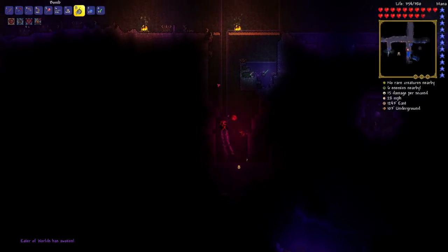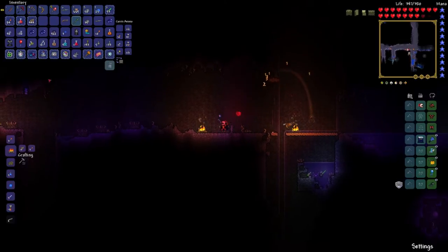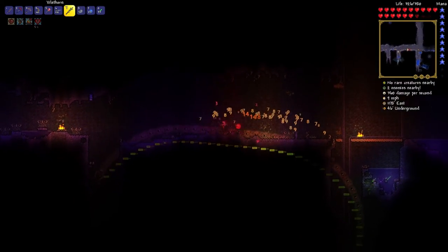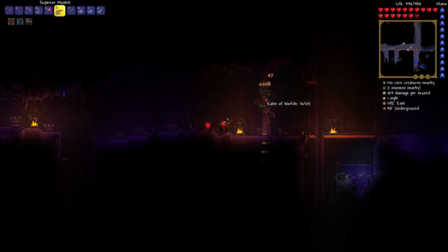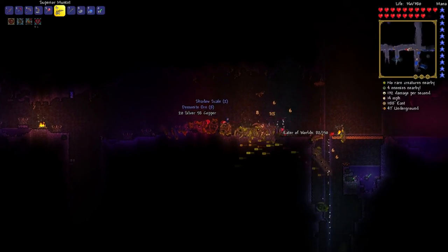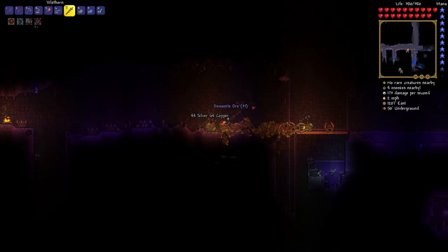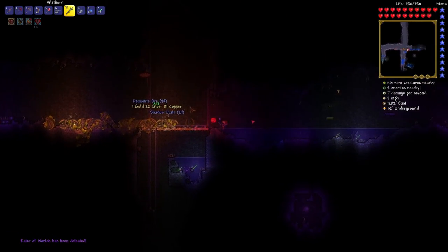Actually, I remember this — I'm pretty sure this Vile Thorn is actually really good on the Eater of Worlds because it does stack damage. Look at all those hits. It's not doing too much damage though, so I'm not sure which would be better. Our gun is kind of one-shotting him — 47, 41, 47. That does so much damage. I'm pretty sure this musket's even better, even if it doesn't do the stack damage. It's just doing so much damage in general. Our DPS is 173 at the moment.